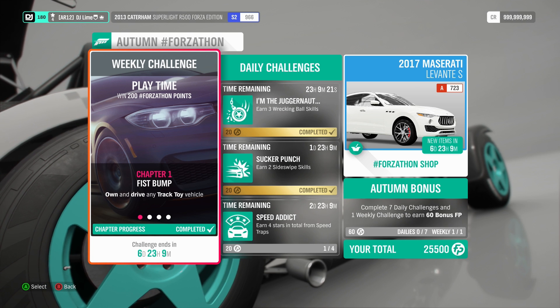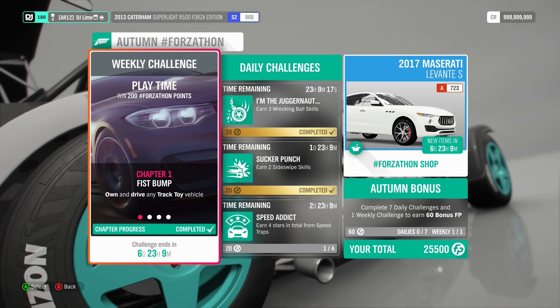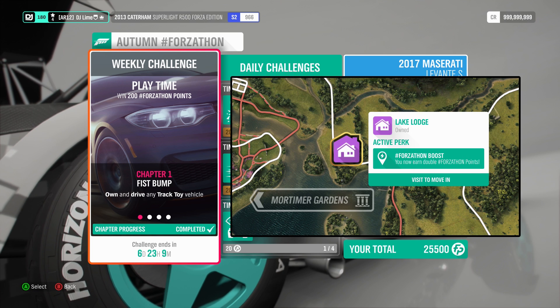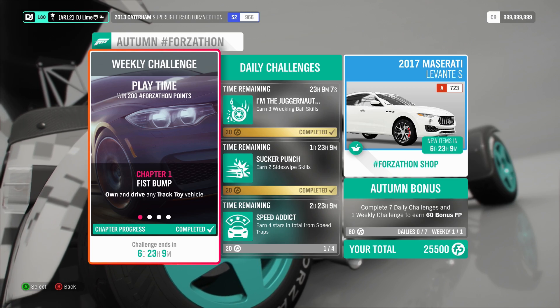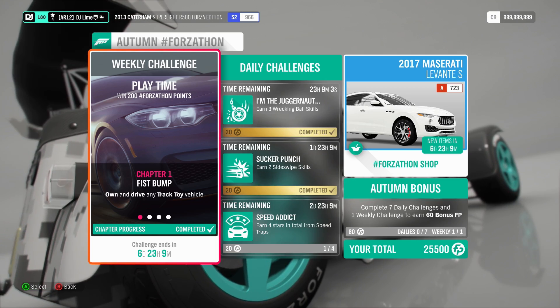What's going on guys and welcome back to another Forzathon weekly challenge. If you're new to the series, I'll be showing you a basic run through the challenges that bank you 100 Forza points. You can also double your rewards if you own this location on the map, which is located on the top left. Before we get into this challenge, let's take a look at the seasonal items and the Forzathon shop for this week.